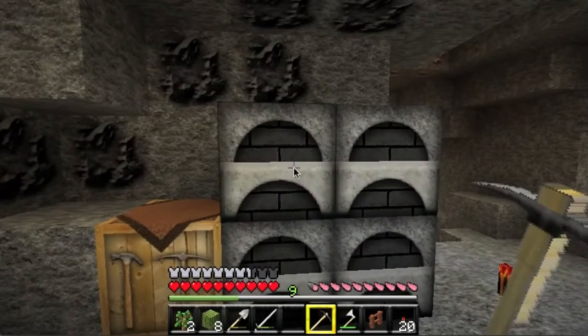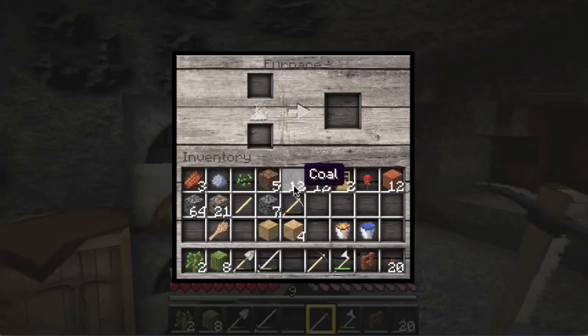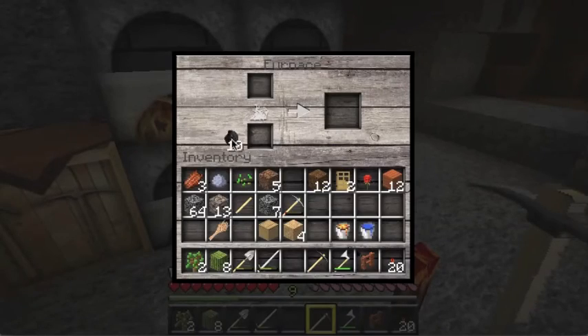We need to cook some iron ore — we have a lot of coal so let's fill it up. We'll put eight coal in each furnace. You can hear all the rapid clicking — that's funny.